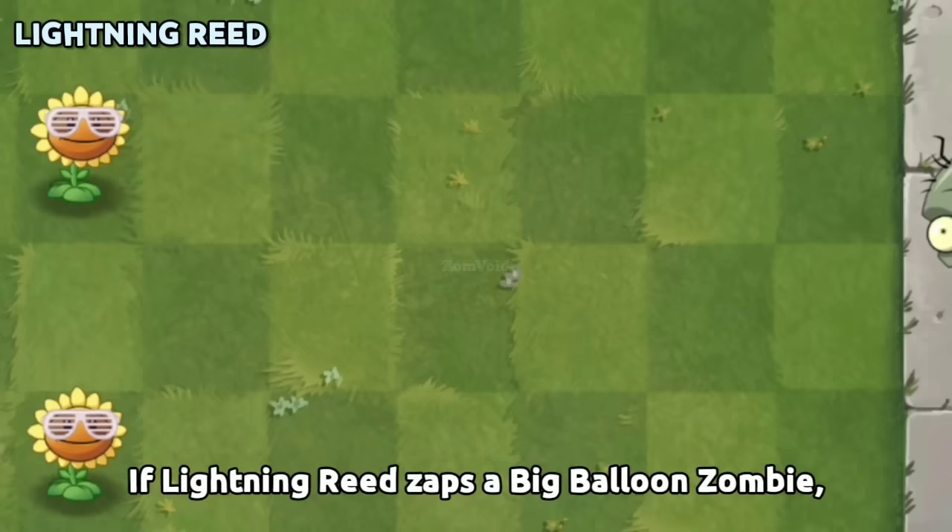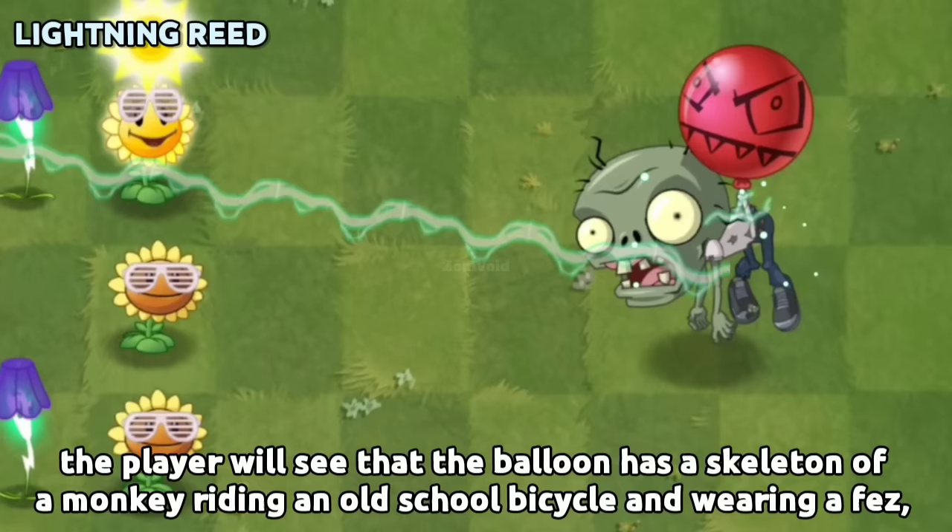If Lightning Reed zaps a Big Balloon Zombie, the player will see that the balloon has a skeleton of a monkey riding an old-school bicycle and wearing a fez, rather than an empty balloon.